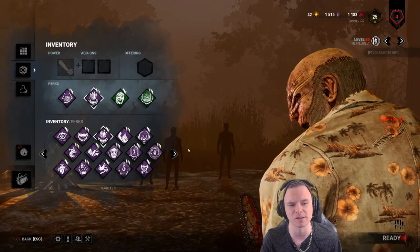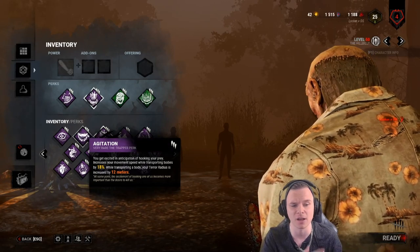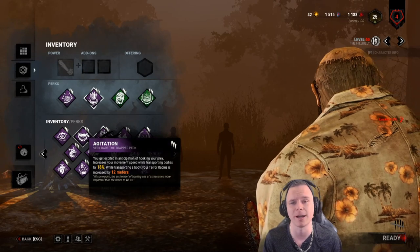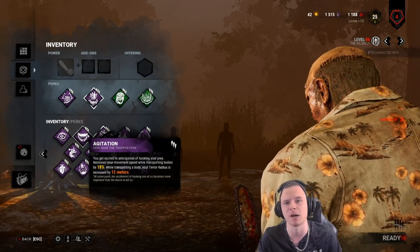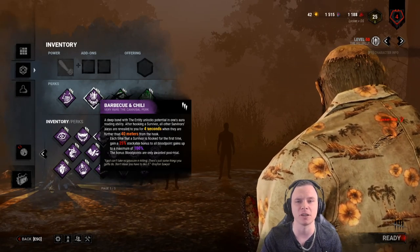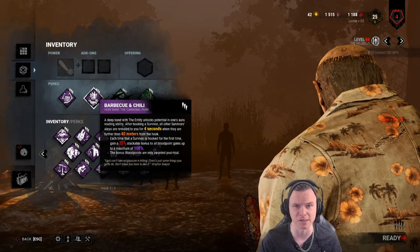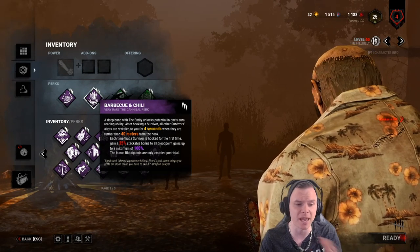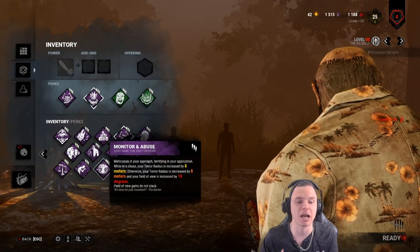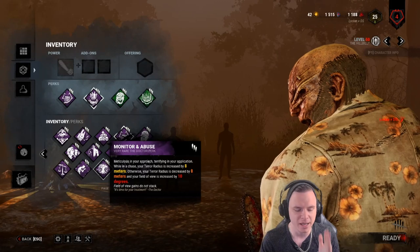Some honourable mentions: Agitation allows you to move at 108% while carrying a survivor, getting you to hooks quicker and activating Thrilling Tremor faster. The only real advantage Barbecue has over Tremor is that Tremor has a cooldown of 60 seconds at tier 3 and 100 seconds while tiering up, whereas Barbecue has no tier cooldown. Barbecue also gives double blood points, which Tremor does not.